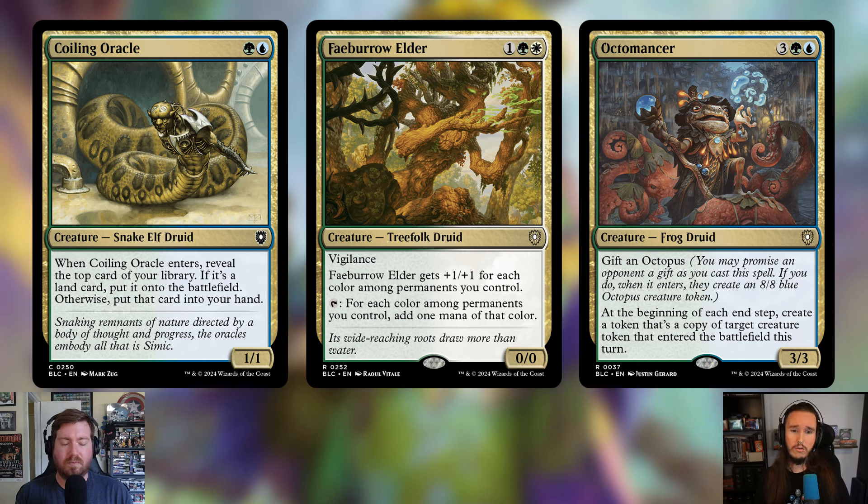Next cut is Fevered Visions — actually, Fevered Elder. It's one, a green and a white for a 0/0 Treefolk Druid with vigilance. Fevered Elder gets +1/+1 for each color among permanents you control, and you can tap it to add one mana of each color among permanents you control. It's a cute little mana dork, but there are other ways to ramp and search for lands in this deck, so it wasn't important enough to keep.